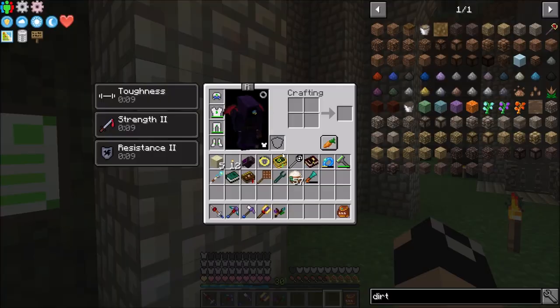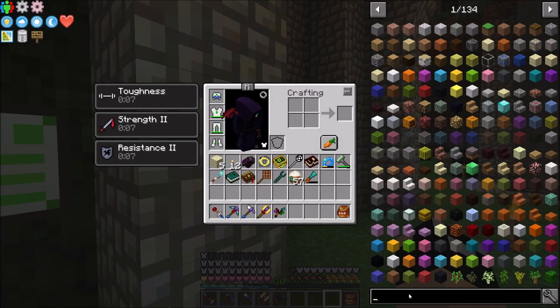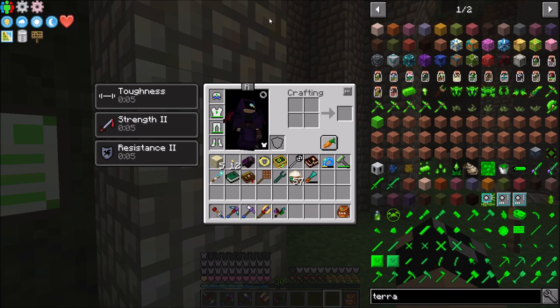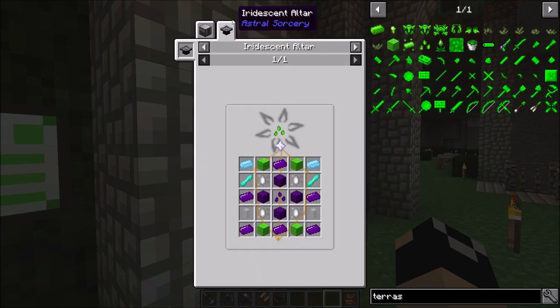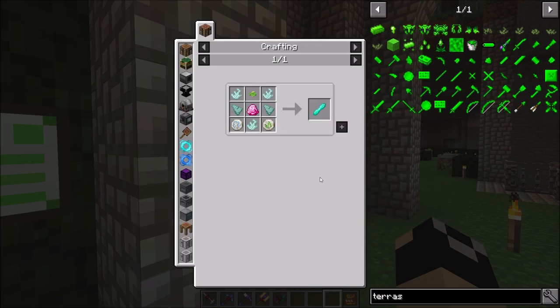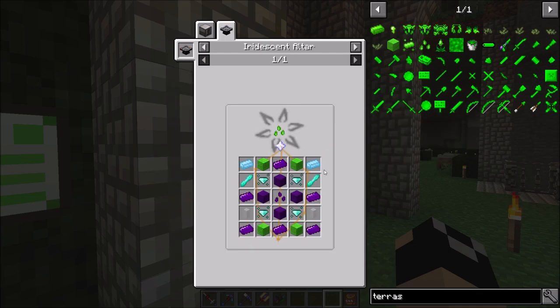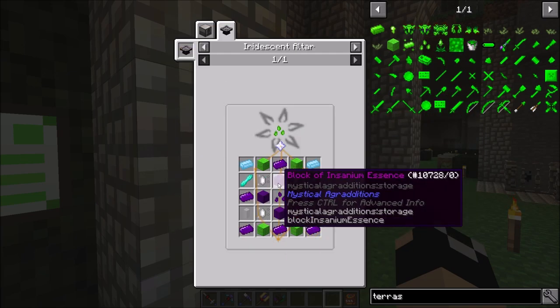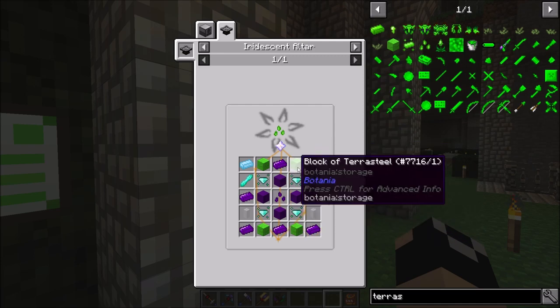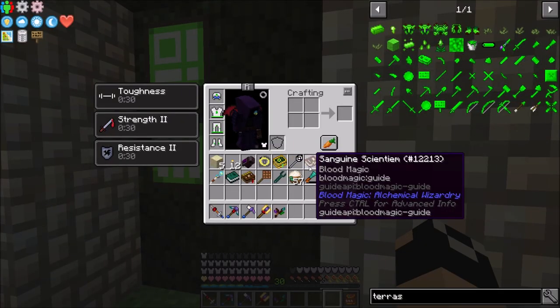Before too long we'll be crafting Terra Steel seeds since they're actually not that bad — we do have to do a little Astral Sorcery for them, but it's easier than it looks. So it's not all that important to over-engineer this automation for the long run.